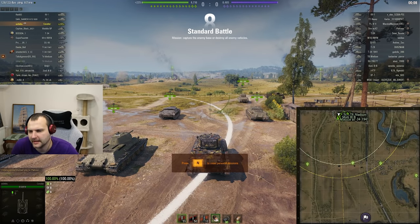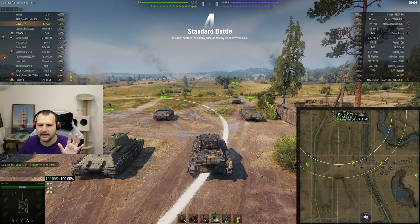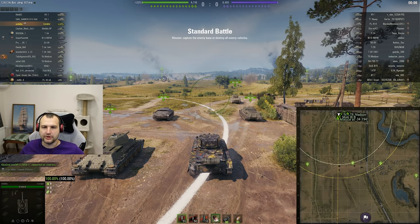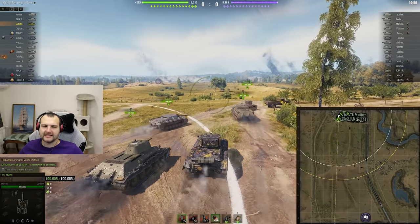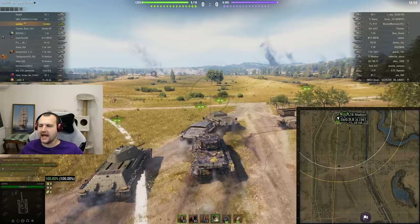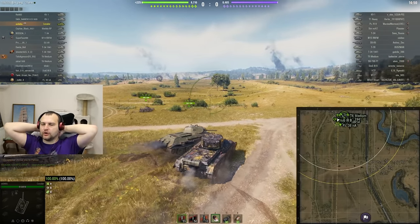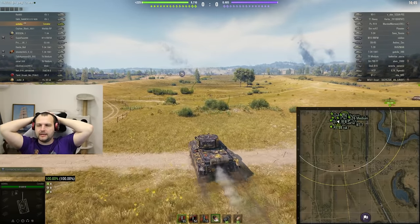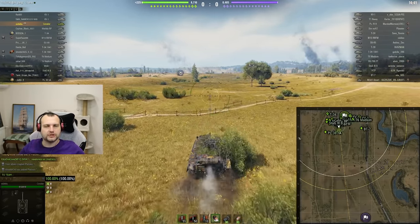We are back in action fellas. This is the best game I ever had with a Cavalier. In this game we are going to craft the most damage ever. And we are having a field of Prokhorovka. How are things looking here? There are many, many strategies on how you can play this map. Option number 1: typical position, Charlie 1.